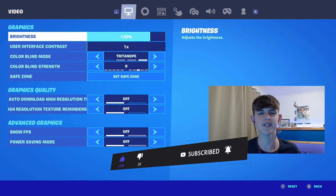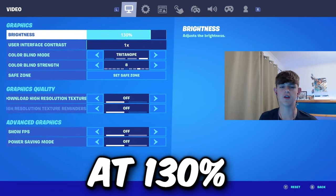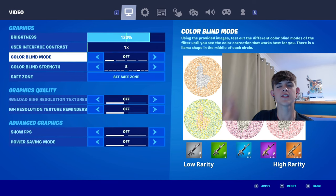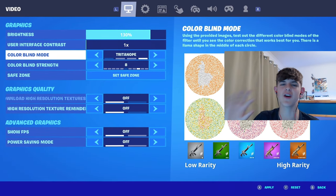Now that you've got that on, let's get right on with the settings. The first thing I've changed is having brightness at 130%. Having it more than 100% is just useful, and obviously I have it on Tritanope because it makes it even more vibrant. This is brightness at 130 with Tritanope off and this is it with Tritanope on — you can see the difference, it's nice and vivid.